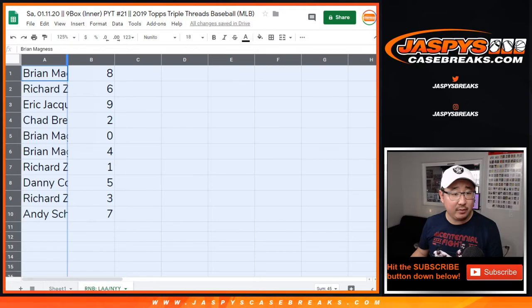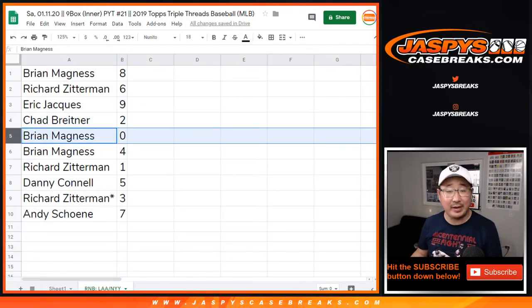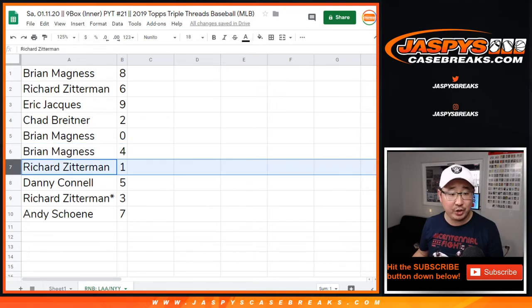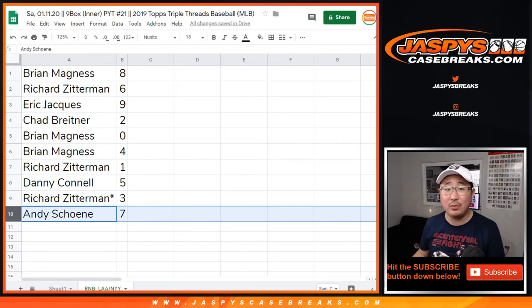Alright, so Brian with 8, Richard with 6, Eric with 9, Chad with 2, Brian with 0. You'll get any and all redemptions, including 1-of-1 redemptions, for just the Angels and the Yankees in this particular break. You also have 4, Richard with 1 — who you have live 1-of-1s for, Richard. Danny with 5, Richard with 3, LastBotMojo, and Andy with 7.